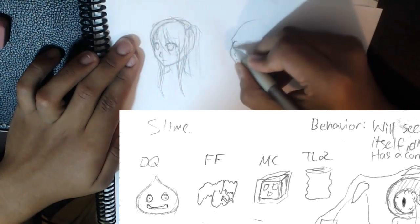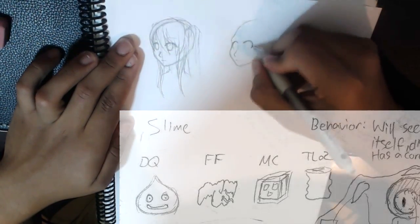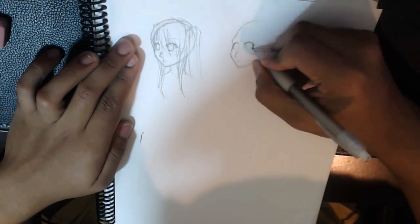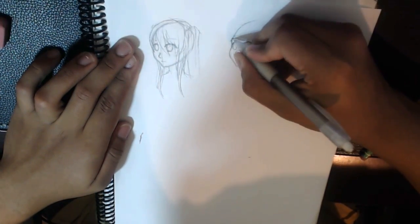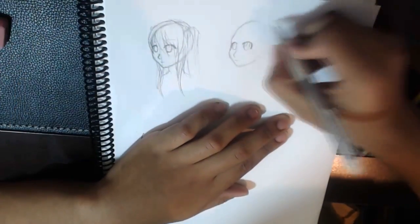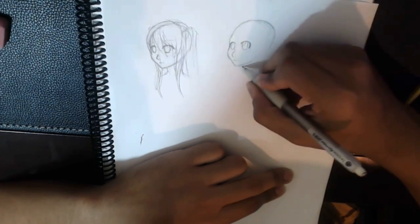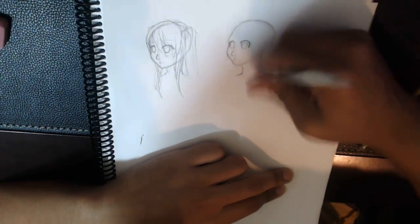FF, DQ, WOW, TLOZ, IRL — these are all initials of franchises I looked towards in order to get a reference. I mostly picked popular franchises as they have imagery that most players are bound to be familiar with. Using that as a jumping off point, I tried to strike a balance between them as well as with some of the principles of the fantasy worlds of the RPG I'm creating in order to get an interesting product.